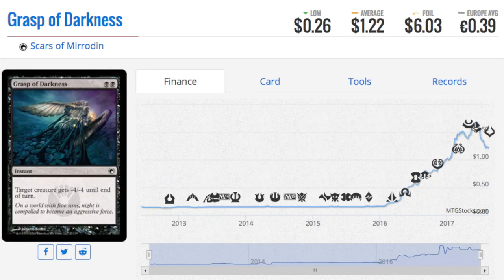Next we get to talk about a card which is going to rotate out: Grasp of Darkness, which I believe is from Oath of the Gatewatch. Removal is always good and instant speed removal is just premium. This card will rotate out, making Fatal Push even more necessary for most decks. Most decks play both of them — it's a good one-two punch. The double black actually did not prevent people from playing it. It's both an uncommon and a common depending on which version you want, and it's at the one dollar price point.